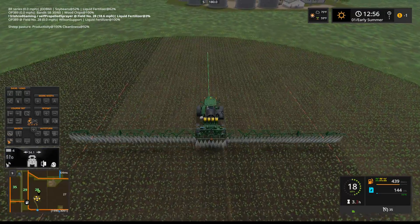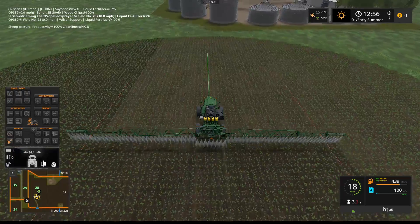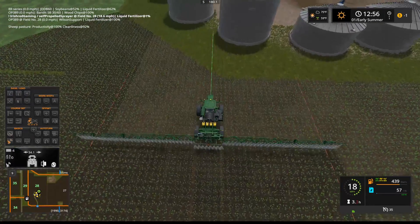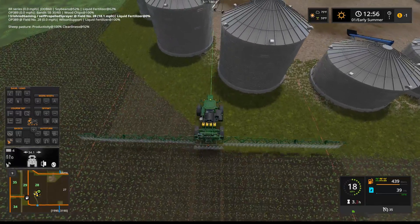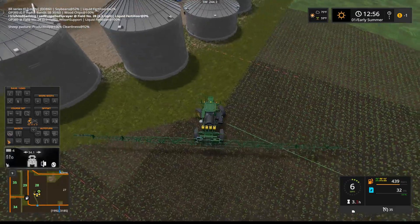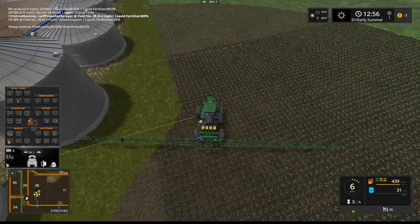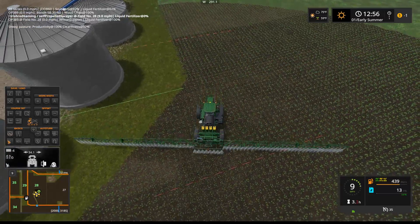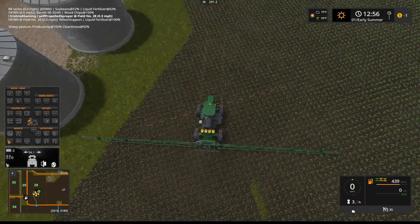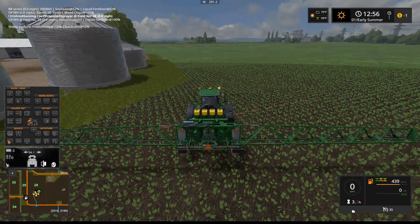Up here we should not have too many issues - but actually, yeah, we're going to end up throwing a headland here as well because that silo is in our way. Let's go ahead and back up here and lay down some more fertilizer right there. And look at that - we ran out just as we got that much done.